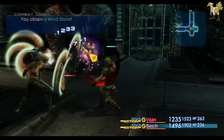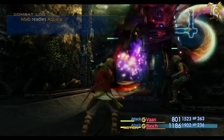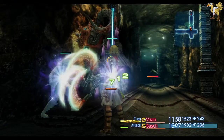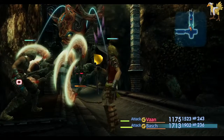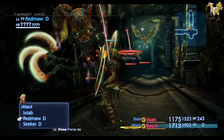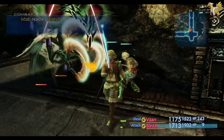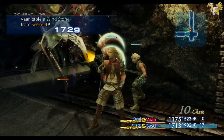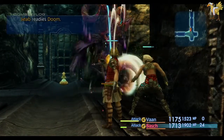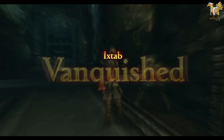Now everyone can go ham on the boss. It's really annoying when things teleport because if they're doing the teleport animation when you attack, your dudes will still attack but the attacks just whiff — they do zero damage. You got slowed right at the end there. 120 LP, one dead Ishtab.